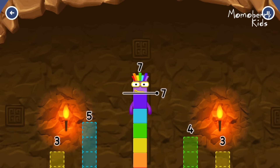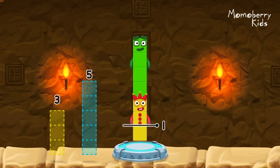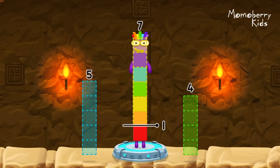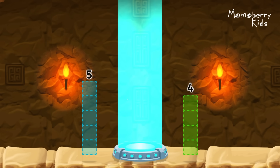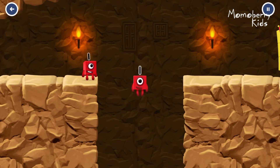Take number blocks away from seven to leave one. Three. That's not quite right. Try again. Three. Three. That's right. Seven minus three minus three equals one. One. Great.